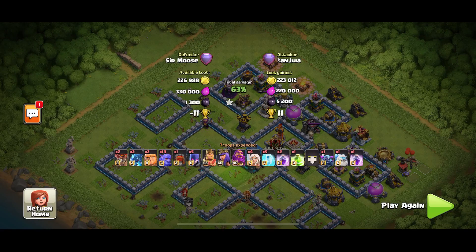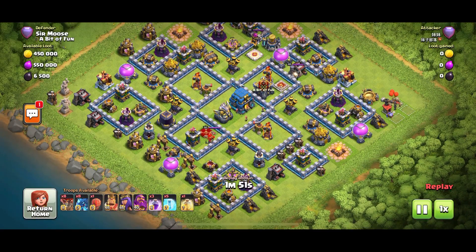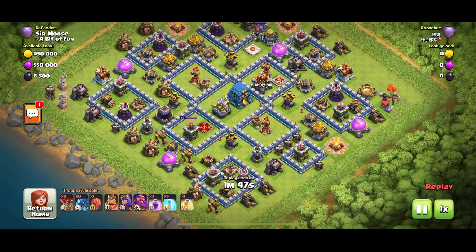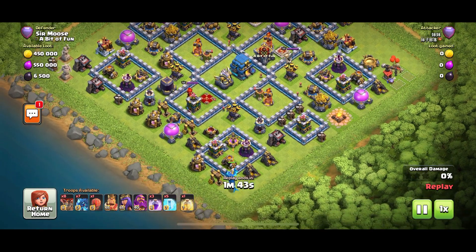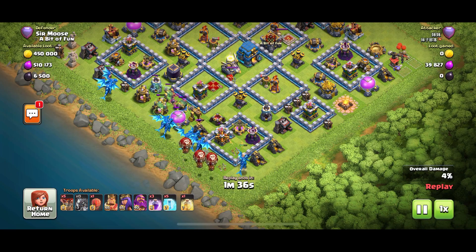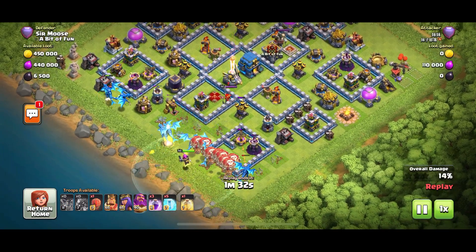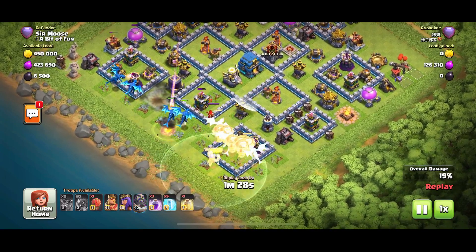So on to our last replay. How do you think this attack will go? It's the old E-Drag attack - loons and E-Drags. I struggle with this attack on centralised town halls because it's hard to funnel. It looks like our attacker is basically just plonking everything down. Place your bets - will this attack work? Will our attacker take down the town hall?